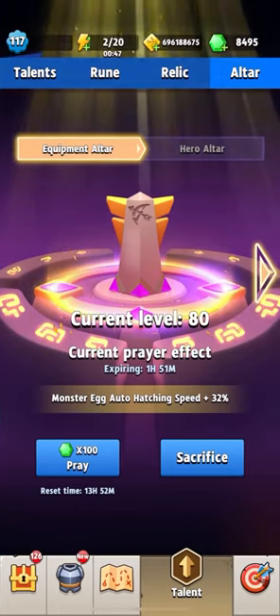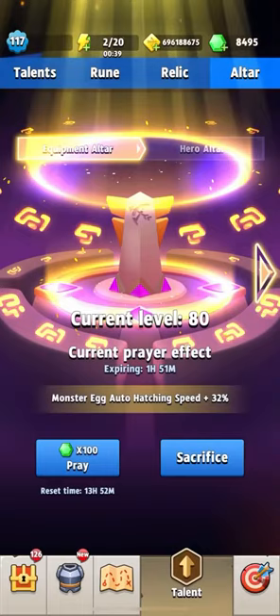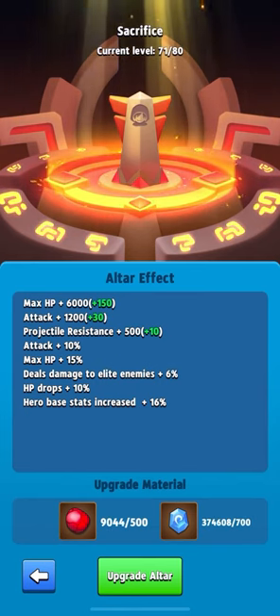However, I must say that upgrading the Equipment Altar is a higher priority because it also gives a chance to drop equipment in the chapters. On your screens, you can see my Equipment and how I am unable to overcome the 120k attack and 500k health threshold.